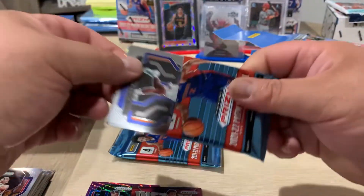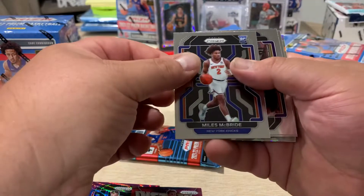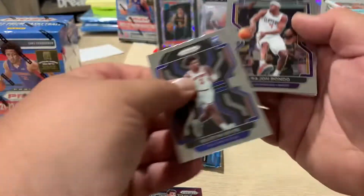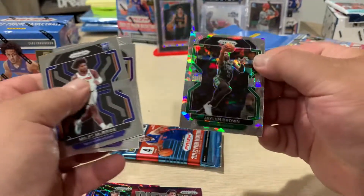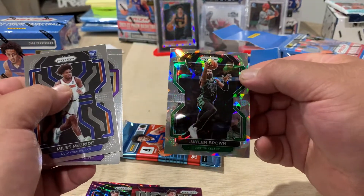Still looking for that Cade Cunningham. Miles McBride, Rajon Rondo, Joel Embiid, and a Jaylen Brown cracked ice.